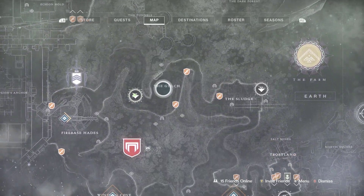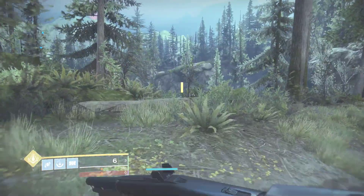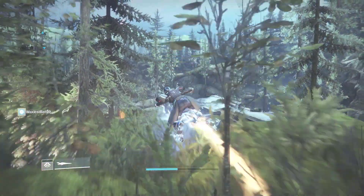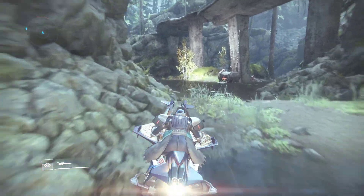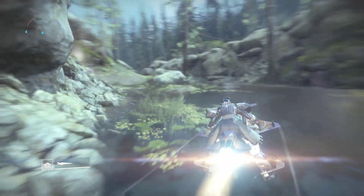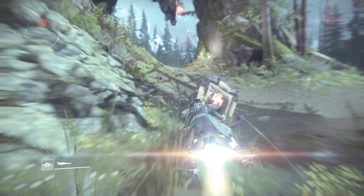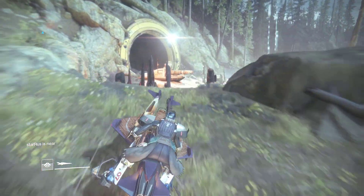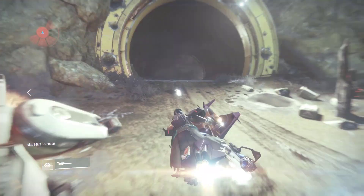Hello again Guardians, this is Cortanium, and today we're glitching outside of the Gulch in Destiny 2. To do this we're going to have to glitch outside of the tunnels. You can do this one of two ways: there's Sunken Isles at the top of the map which is super fast, or you can go all the way through the tunnel system to the area we want.